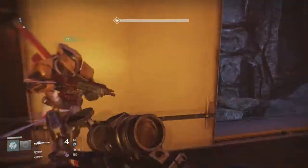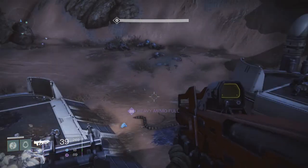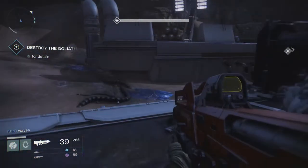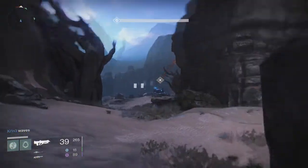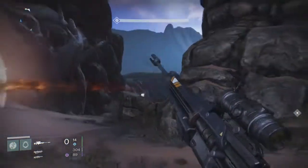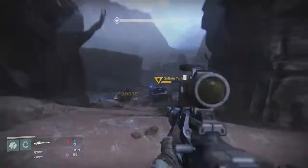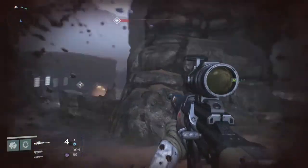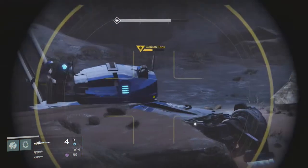If you're the only one saving ammo, it's going to take a long time to kill the tank. Thankfully we all had enough ammo to kill it very quickly. The tank does one-shot you. The only way to know when it's about to fire is by watching his cannon - it gets really bright when it's about to shoot. I actually almost died because I wasn't paying attention to the color. It has a very large blast radius so don't go close to it.